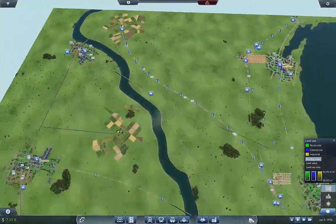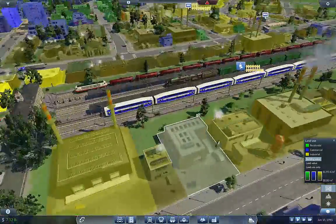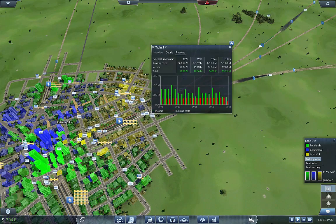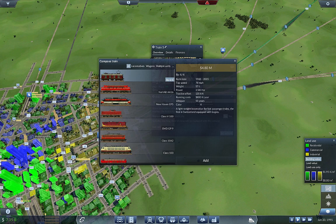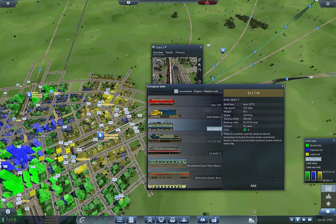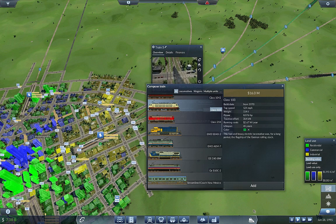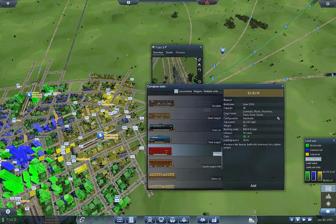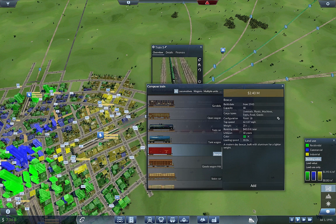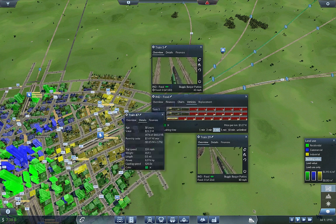Let's look at replacing the Big Boy. We are in 1995 — I think it's time to get off steam. I don't know of any steam still running in 1995. So let's do a replace, going to do green, and this is food so we want to run it as fast as possible — 125 miles an hour. This is a pretty profitable line so I'm going to do the more expensive model, and set up twelve of these at 25 percent.